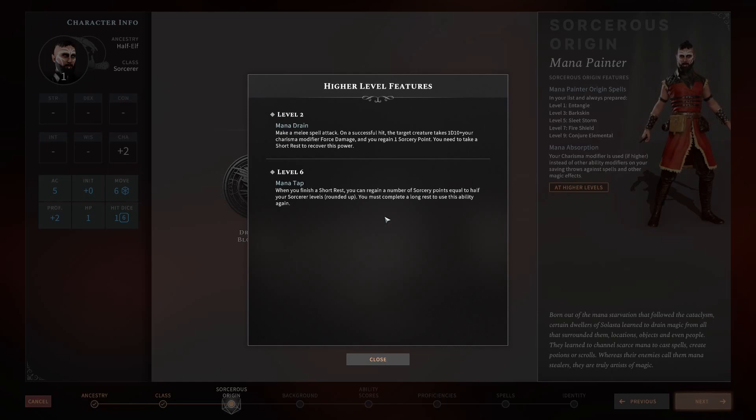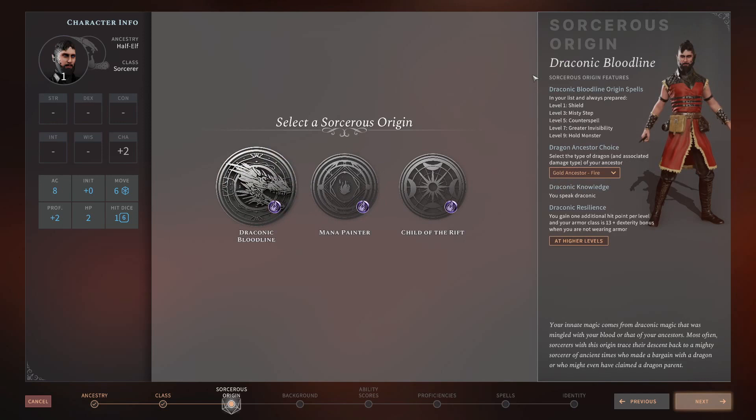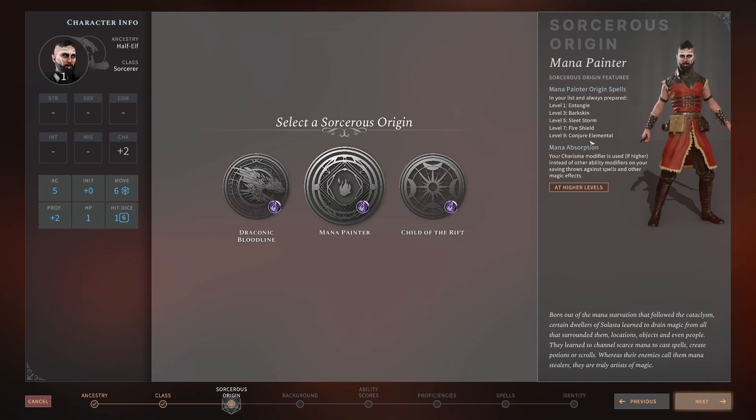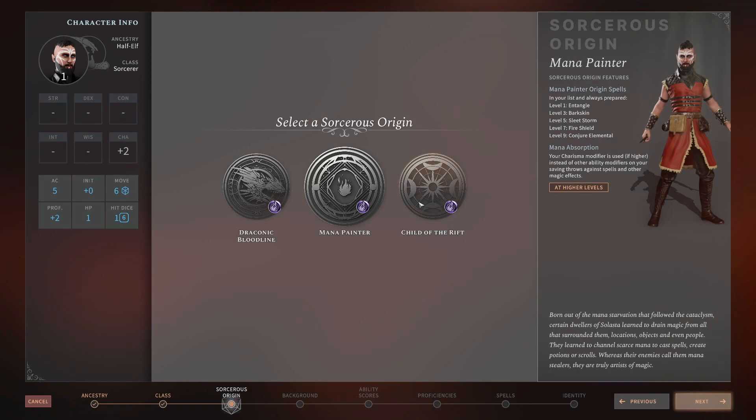Overall, the Mana Painter spell list is probably B-tier — decent options but nothing I'd call must-have. The level one Charisma saving throw feature is S-tier or A-tier early but drops off somewhat. Mana Drain is probably C-tier in this game outside of specific builds. The Draconic Bloodline, by comparison, is definitely an S-tier class overall — great spell list and strong features with some min-max potential.